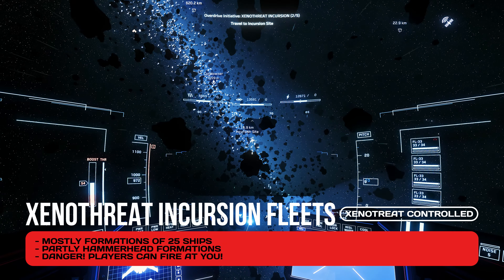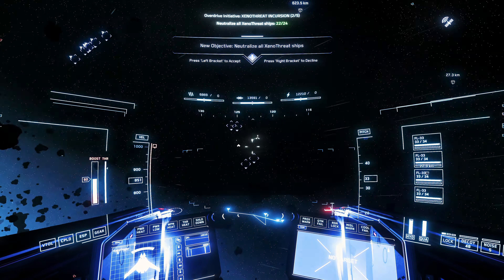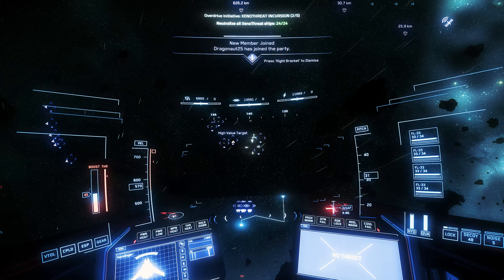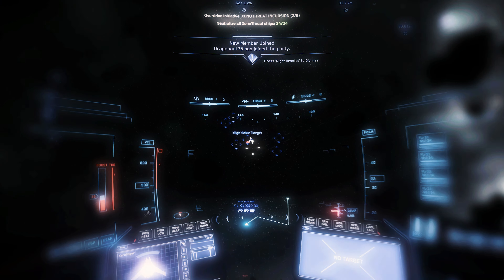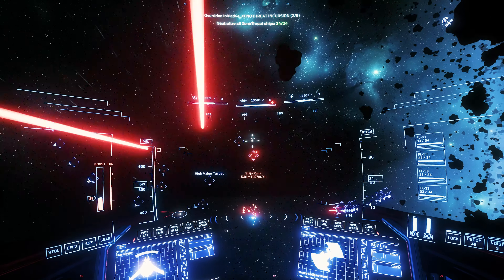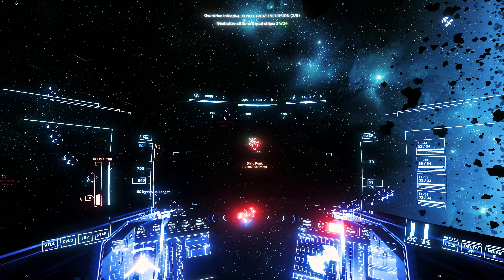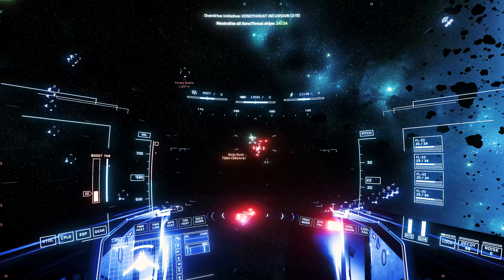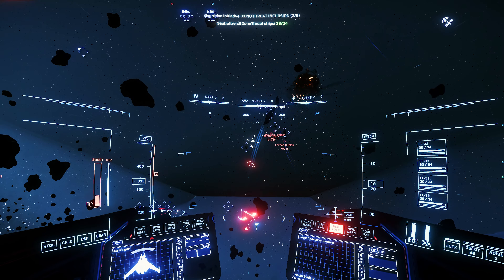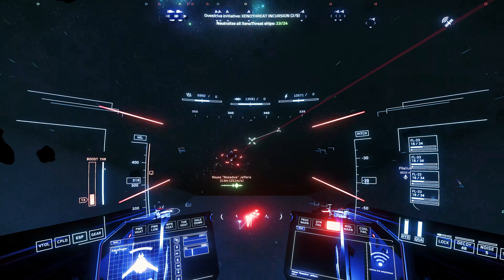The enemy groups are considerable, but this is a server-wide event with several player groups present. Targets consisting of around 30 Xenothread ships of different types are usually eliminated within a few minutes, because the sheer mass of players completing missions takes out the Xenothread without any problems. No special equipment or special ship is necessary — even beginner ships can participate effectively.